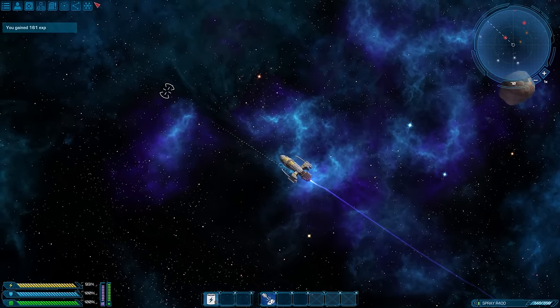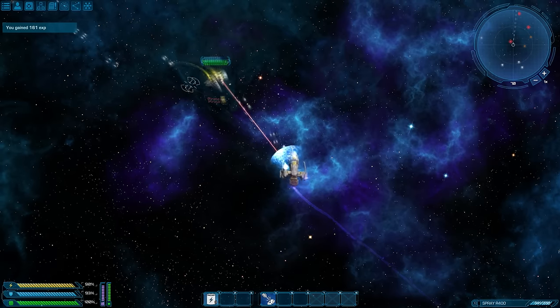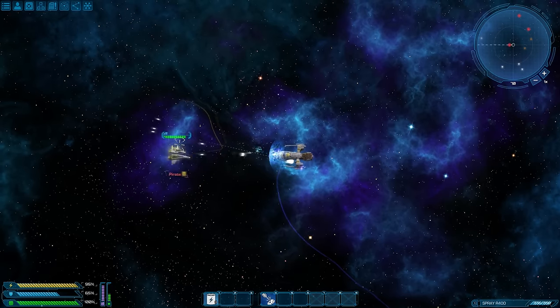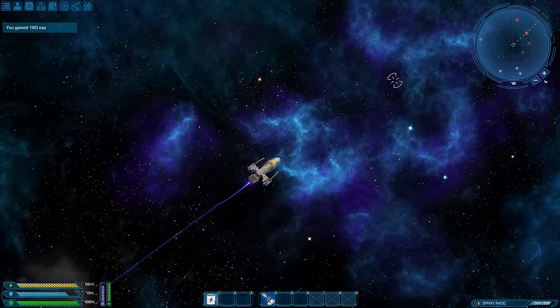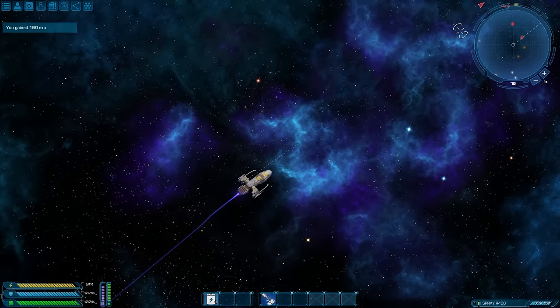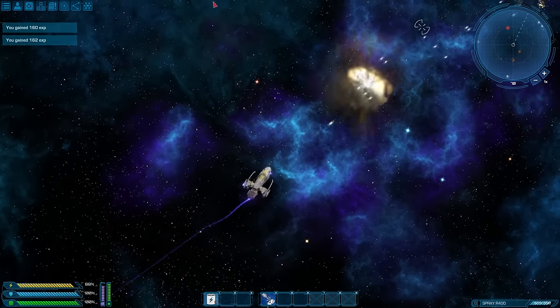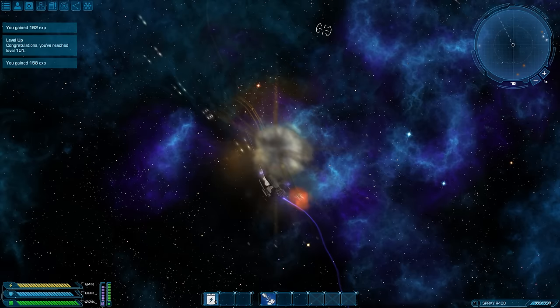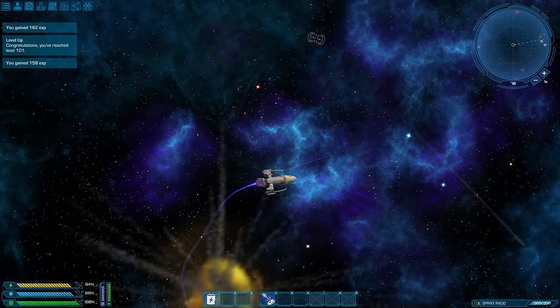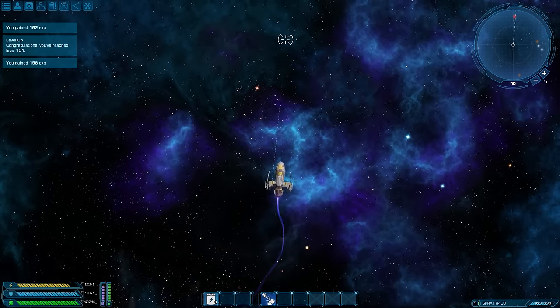This kind of weapon also doesn't drain your energy as much, providing you with additional options to equip and use various devices. This also leads to another huge advantage of ballistic weapons: you can shoot for a much longer period of time, as they don't drain your capacitors as much. Basically, they will stop shooting only when you run out of ammo.